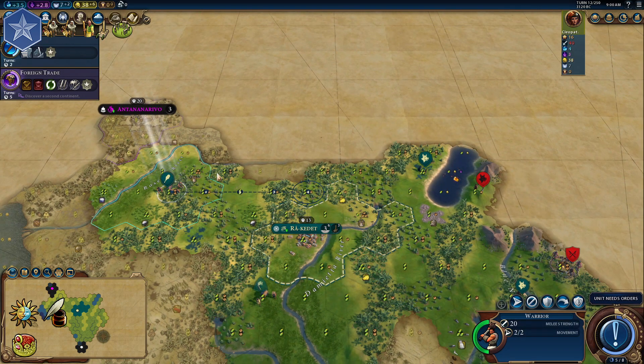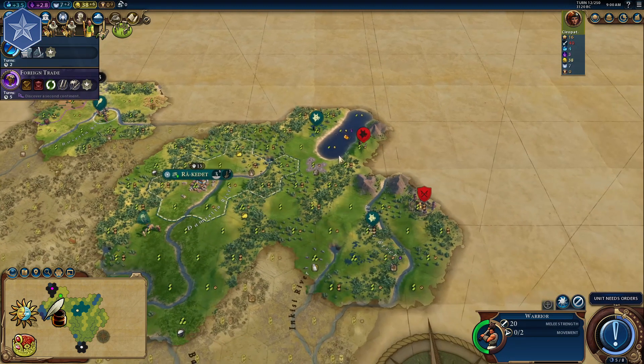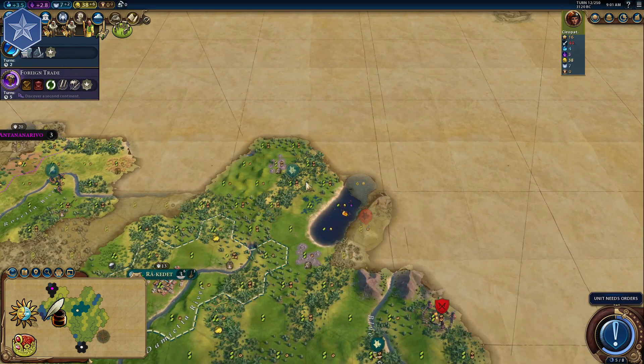If you have time, it's a good idea to build a monument so you can get the Liang governor earlier. If not, just rush for a Stonehenge.